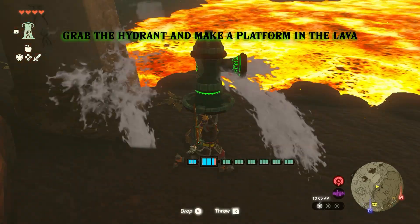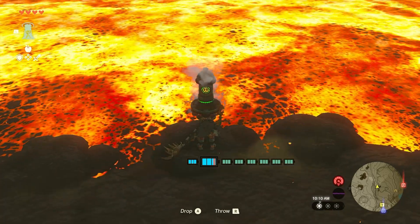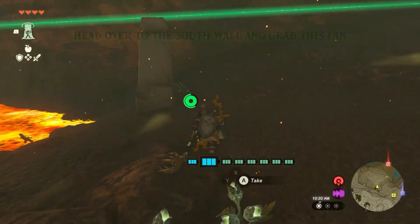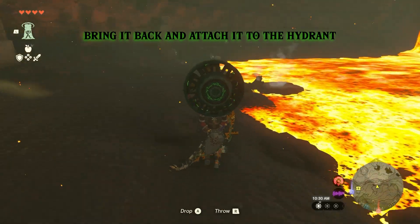Grab the hydrant and make a platform in the lava. Head over to the south wall and grab this fan. Bring it back and attach it to the hydrant.